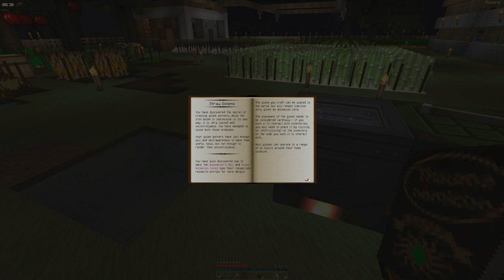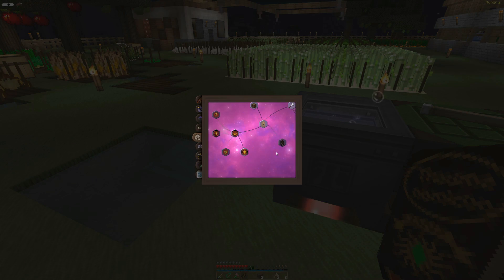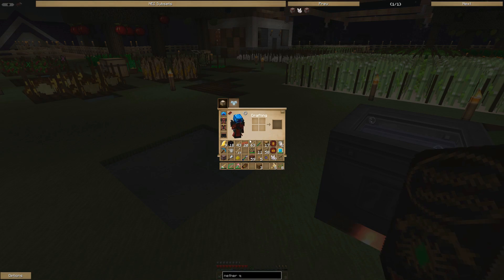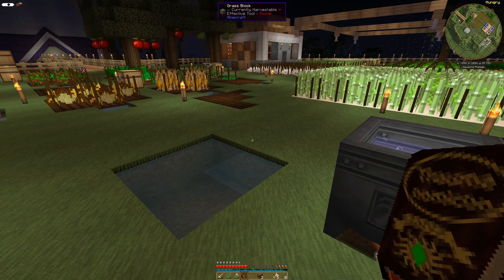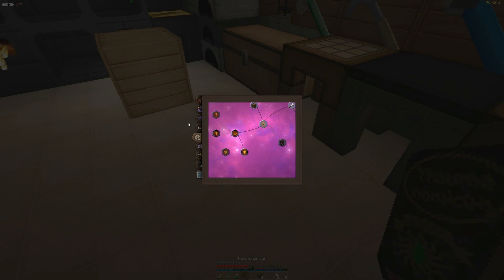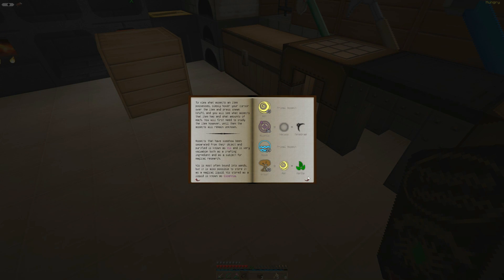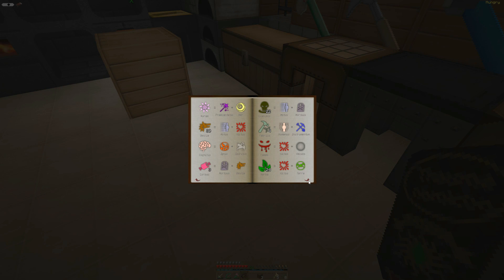We're going to need a couple of straw golems for the time being. Soul — we need soul sand, and a hay bale. I can do that easy. What has Spiritus on it? I don't know that I successfully found anything with Spiritus on it — I think I actually had to create that.